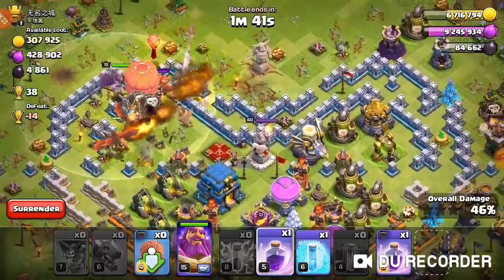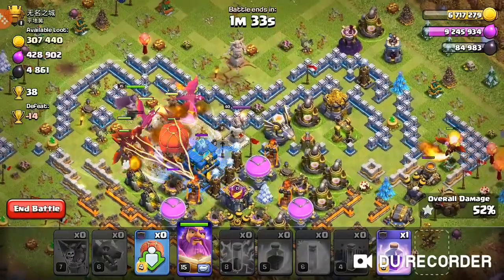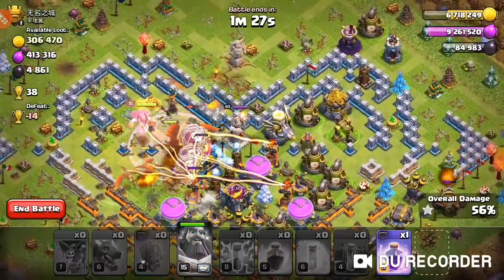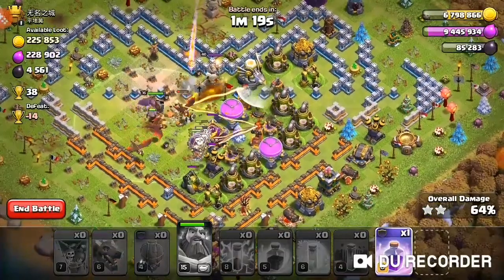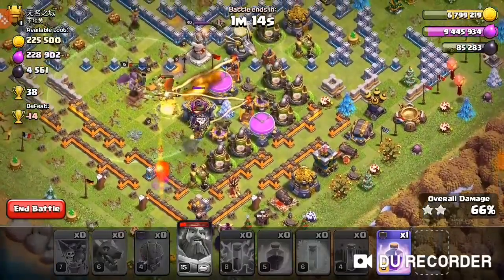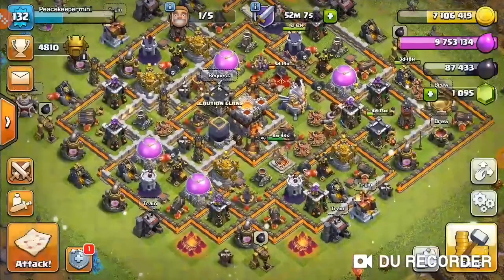I'm going to use the Warden's ability over the Town Hall because it has the weapon. Some CC troops just came out — there's a Headhunter. The dragons actually ended up taking out the Headhunter so I'll pop the ability. The tornado trap is going to set off. We got most of the dark elixir — only 4k dark elixir left so I won't waste my raid spell. That dragon just died to the secret air mine, but we got the majority of the loot — 6k dark elixir, which is always nice.